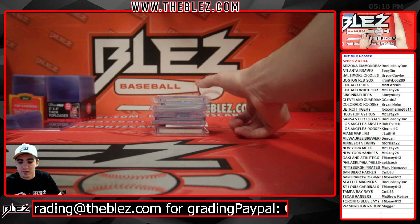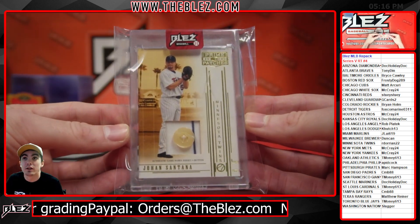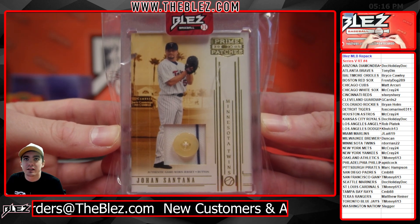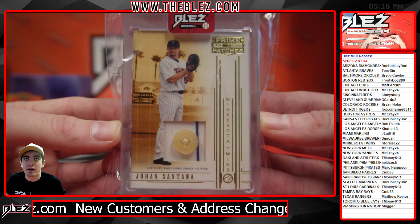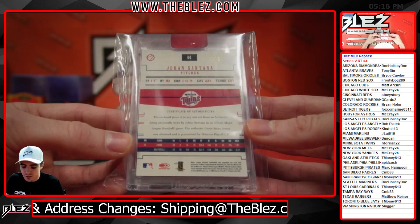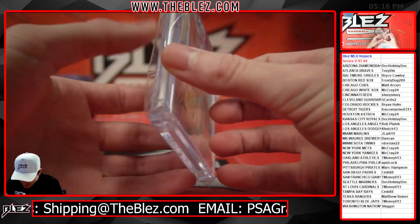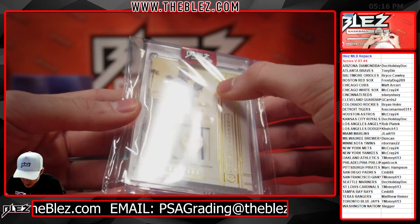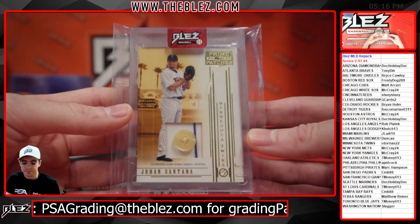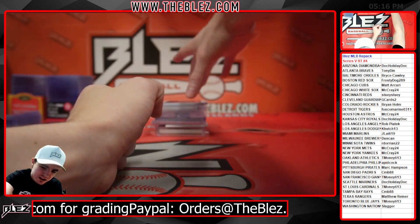Let's keep rolling. Legend, love growing up watching this guy. For the Twins — it's Dorian and Johan Santana, little Minnesota Twins button here. Prime Patches from 2005 is what we're looking at. Beautiful Johan Santana. He threw a no-hitter, right? Johan Santana — I think he did it with the Mets.